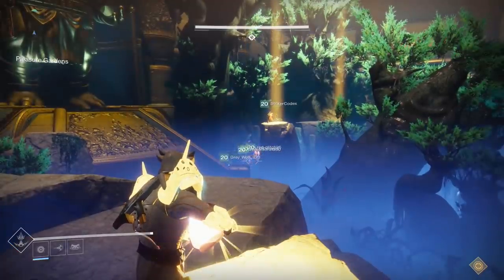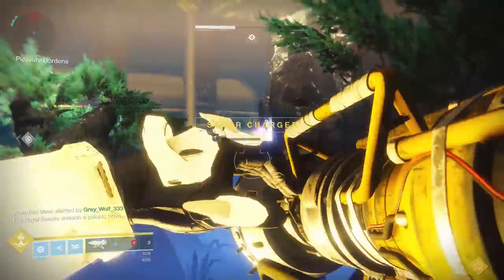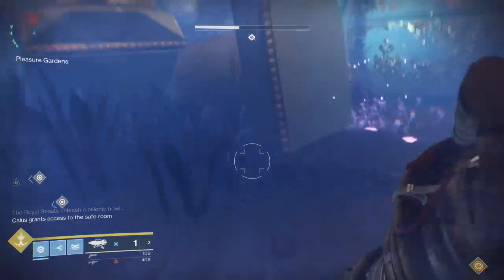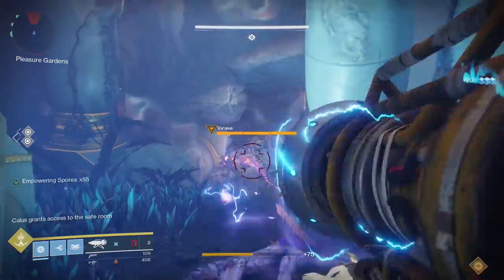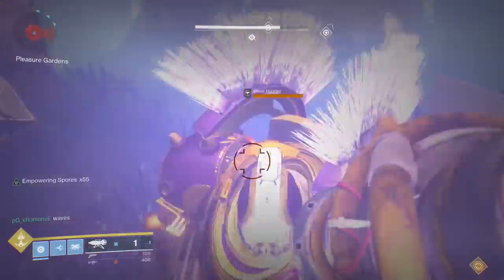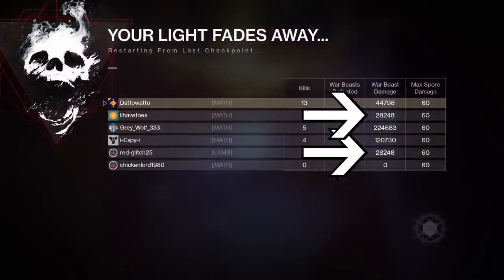Two unique items I wanted to try out were Wardcliff Coil and Legend of Acrius. Wardcliff Coil — surely if cluster bombs were tearing through a beast, Wardcliff is also going to shred, right? Unfortunately, very wrong. A 301 Wardcliff with a 55 stack is barely able to scratch the surface of a beast's health bar, and my friends found similar results with their rockets ranging from 28,000 to 32,000 damage. I think this has to be a bug related to when the Coil was patched to deal reduced damage during the baths encounter.